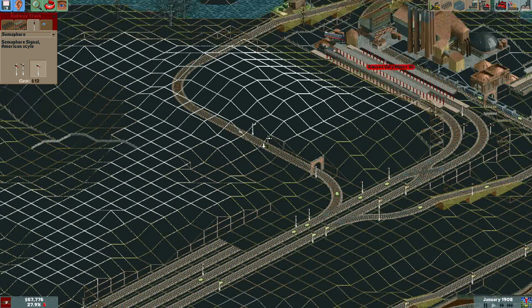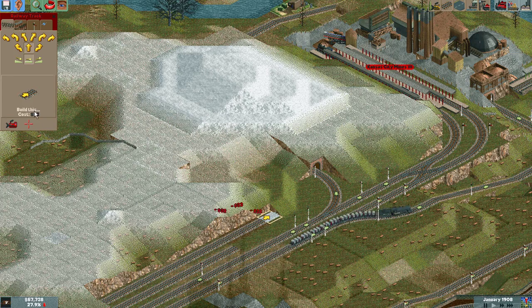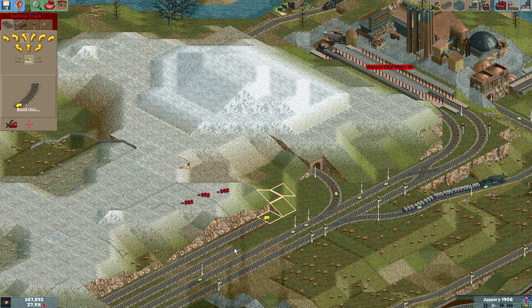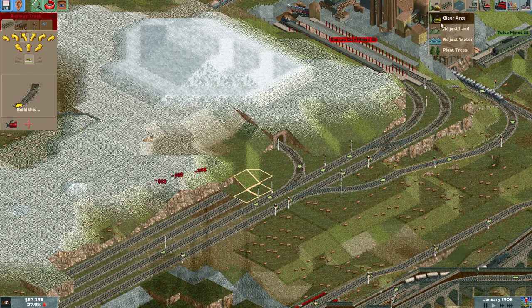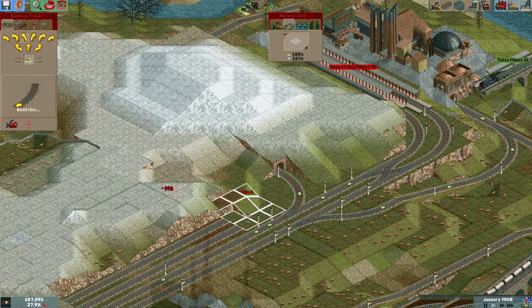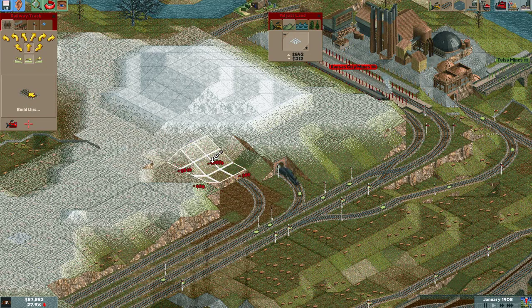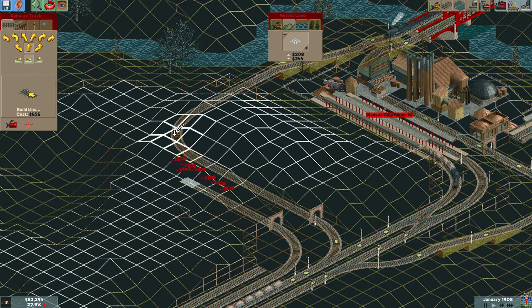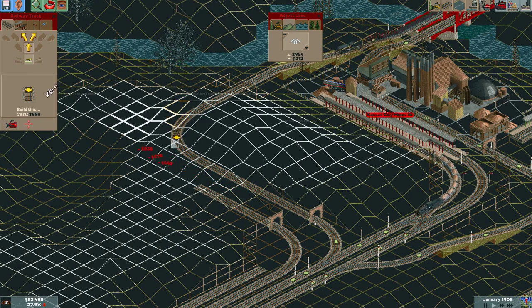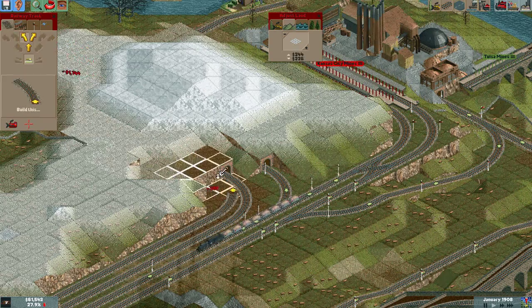Alright, that's what's done. And this side should be fairly easy. Easy peasy. Let's give it like this, and then into a tunnel. Connect over here, like that. Connect this.